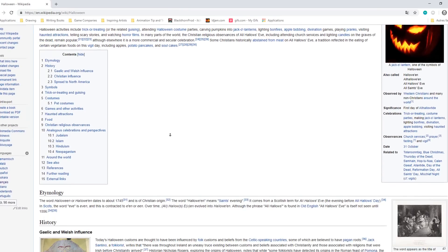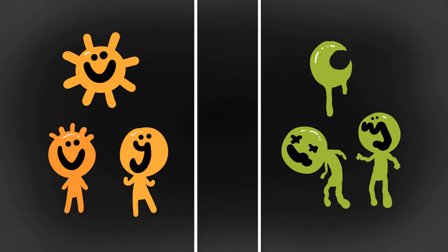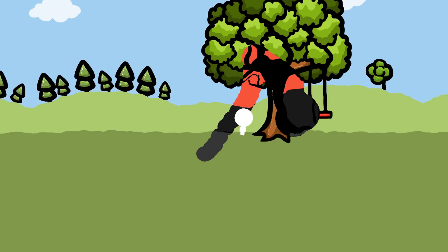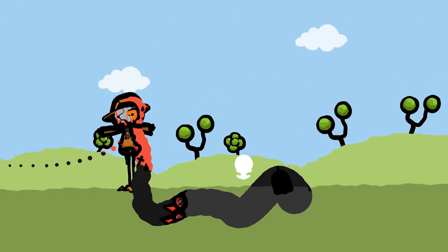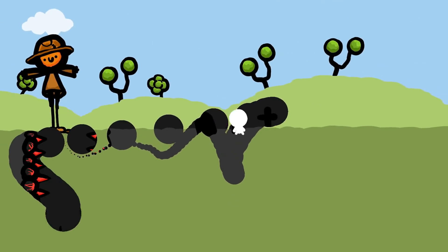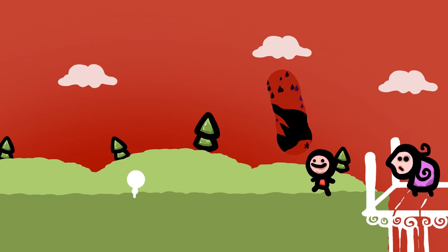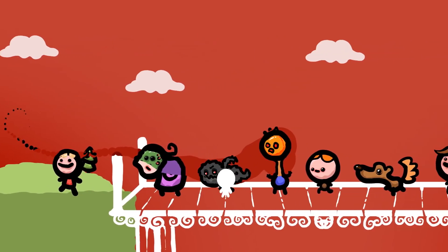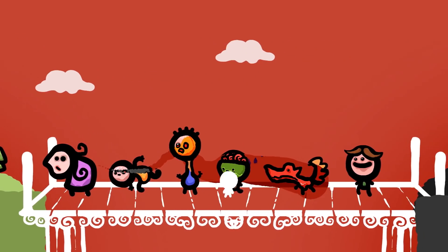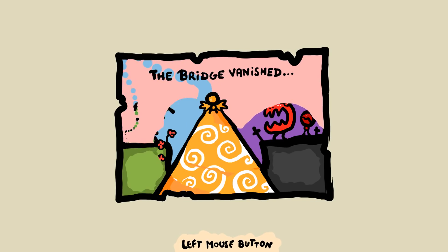Doing some research, I found out that Halloween is in fact the time of year where the veil between the world of the living and that of the dead is at its thinnest. That worked great for my game — the character's ability being to simply see through that thin veil into the land of the dead. And so I created a few pictures to tell my little story. I also made another scene featuring loads of monsters crossing the bridge slash veil between the two worlds. And finally, the player destroys that unhealthy link and separates the undead, spirits, and monsters from the living.